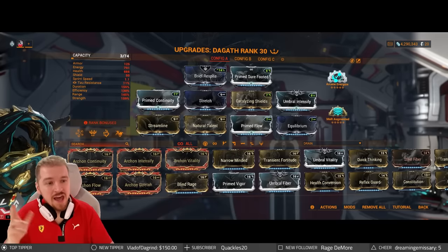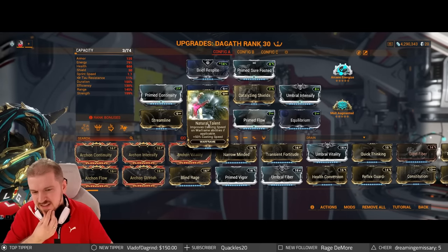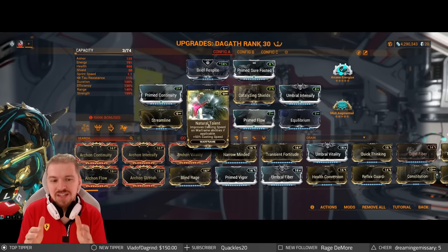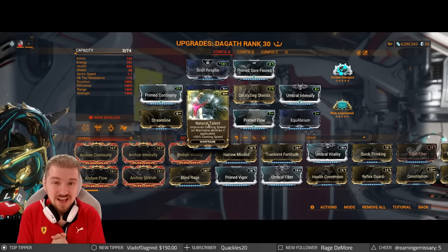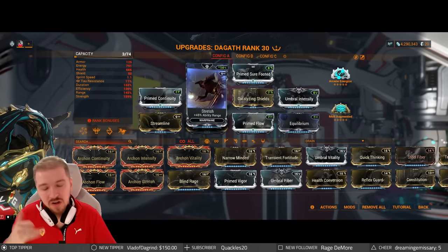Arcane Energize — fantastic. Molt Augmented, 40 power strength. Natural Talent — is it necessary? Not really, but I call this a massive improvement in actual gameplay. I love playing with increased casting speed so much that I actually use a couple of shards for it as well.